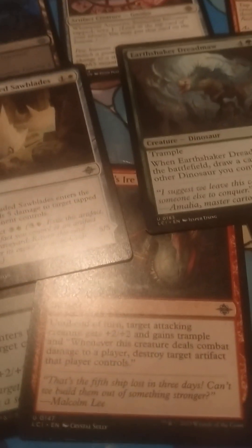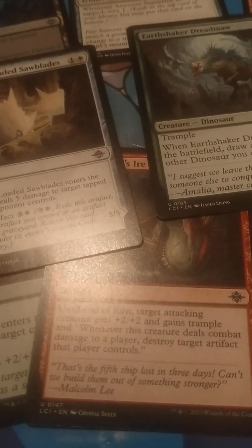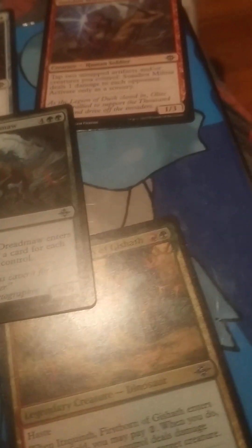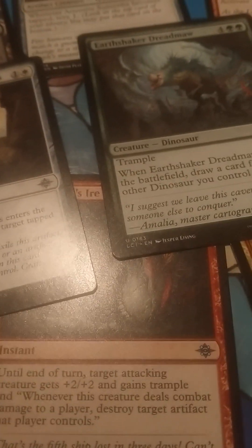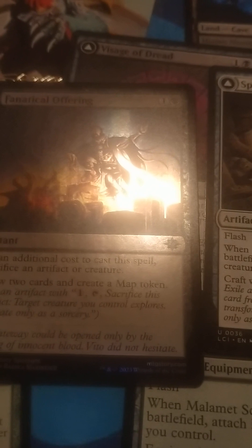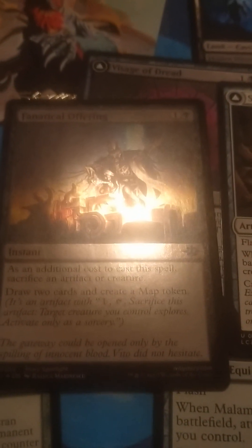This is a bomb, actually — a red card. Until end of turn, the attacking creature gains Trample. Whenever this creature deals combat damage to a player, destroy an artifact that player controls. It's just great — you destroy something, do a trick, it gets through, and you're destroying artifacts. That's how good black is: I often don't end up running this black card — as an additional cost, sacrifice an artifact or creature; draw two cards and create a Map token.